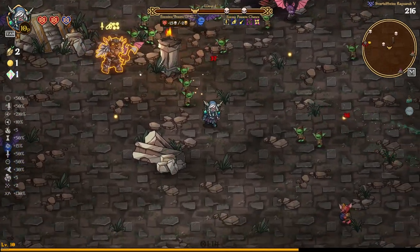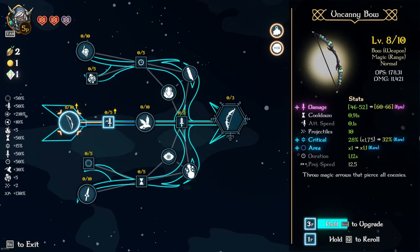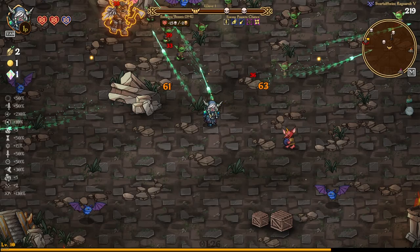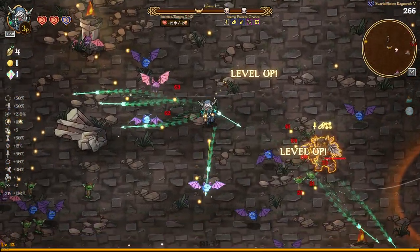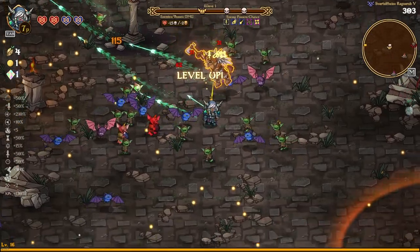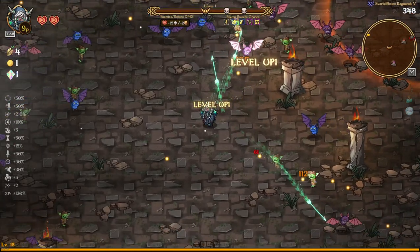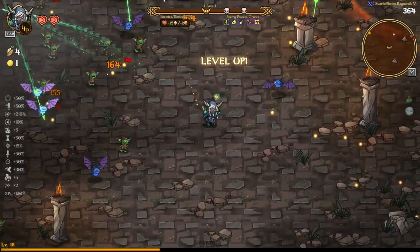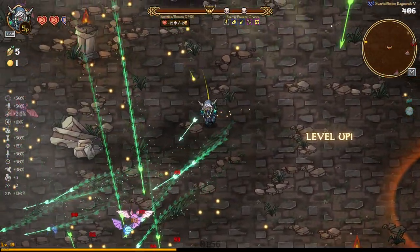We're getting a few skill points to make sure we've got enough for damage, because that's just key. We do need to re-roll — we want as much damage as possible. We got damage and projectiles. Getting damage and crit together would be the best outcome without re-rolling. Even if you had to re-roll just once to get damage and crit together, that would be the best outcome. Unfortunately we got damage and projectiles — not too bad of a start, but crit would have been a lot better.